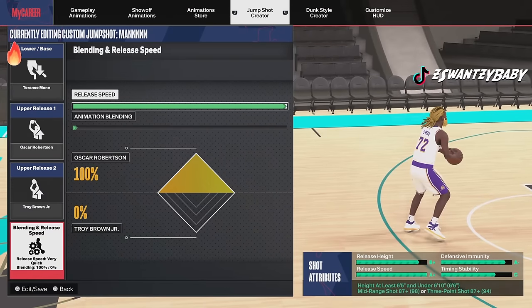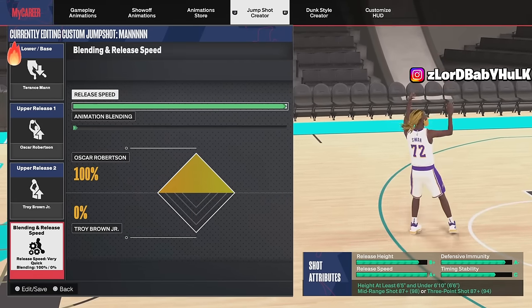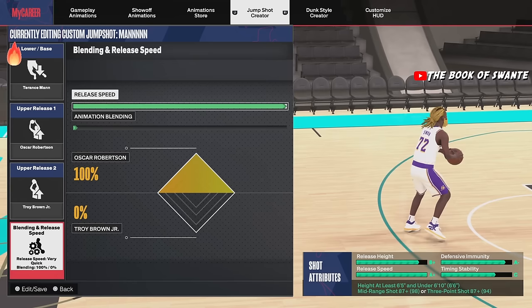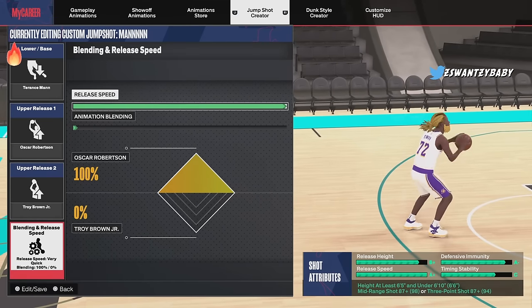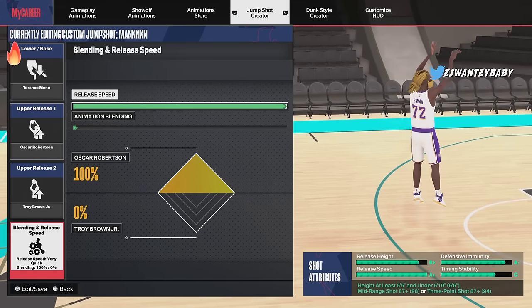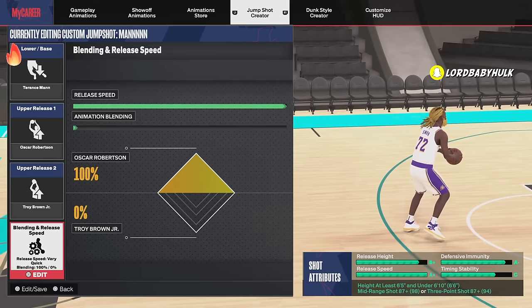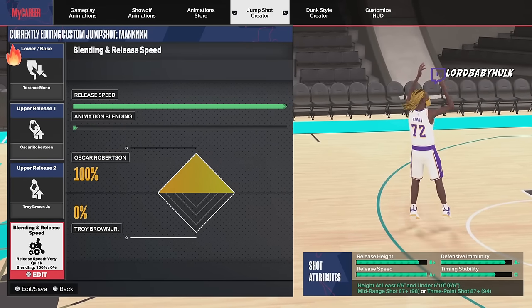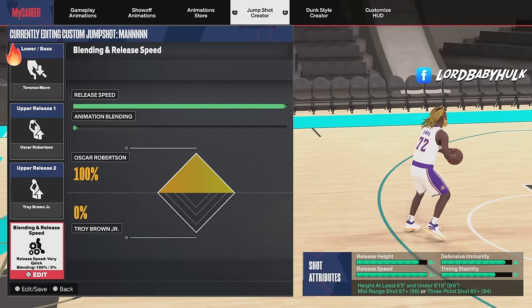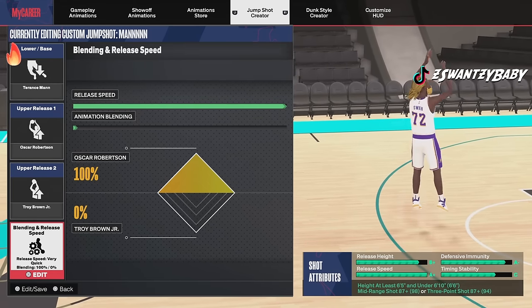We've got Terrence Mann — this might be the fastest jump shot in the game, maybe. It's really fast. If you can't handle it, you might need to take the speed down. You can hit almost as good as T-Mac with it. You can get this base at around 85. If your build has like an 86 mid or 85 three-ball, you might be able to get this Terrence Mann and shoot just as good as T-Mac — just take the speed down if you can't handle it.